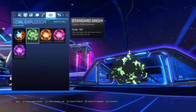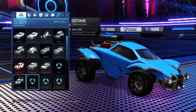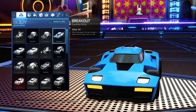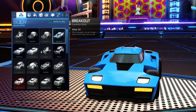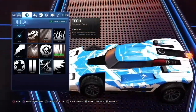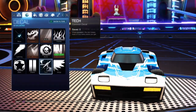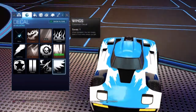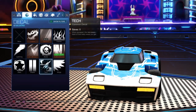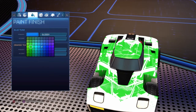Now moving on to the Breakout — create a new preset, customize your car, and go up to Breakout, the flat-shaped one. I'm also going to do one more car after this which is going to be the Merc, so stay tuned. For the decal, choose Tech or Wings. I personally think Wings look better, but I'm going to use Tech for this demonstration.